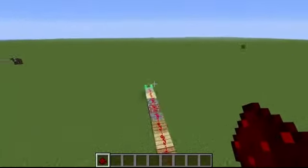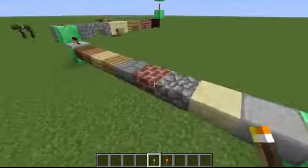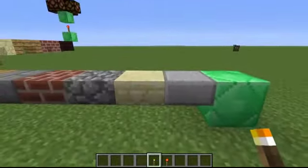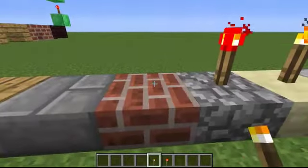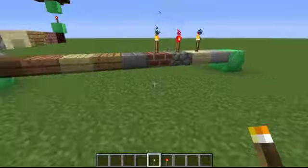So on to the next feature — and by the way, regarding the half slabs: they work as normal ground now, like a regular block. You can place torches and other stuff on them, like everything you can place on normal ground. And I think that's awesome.